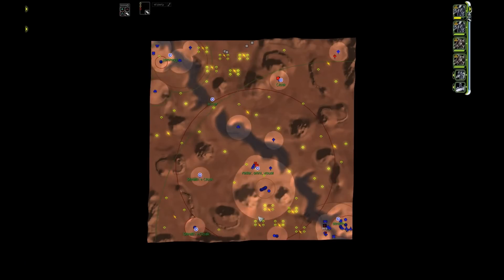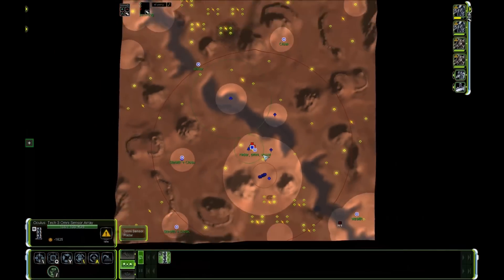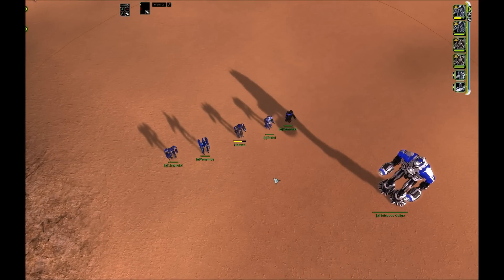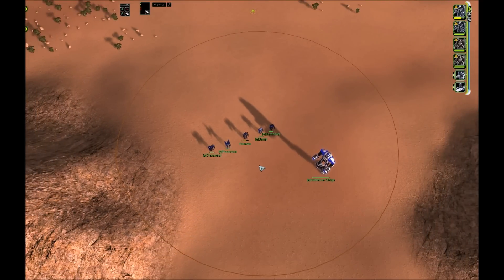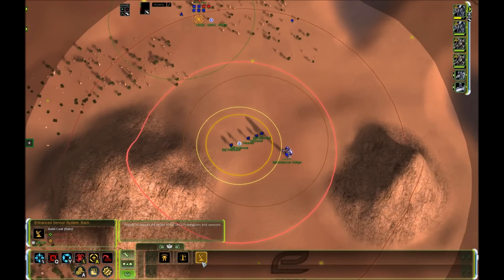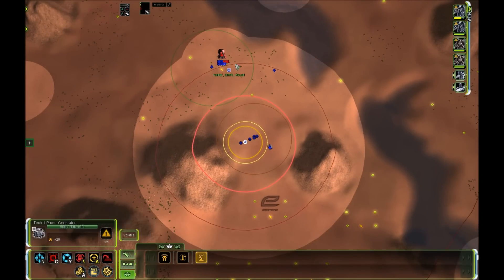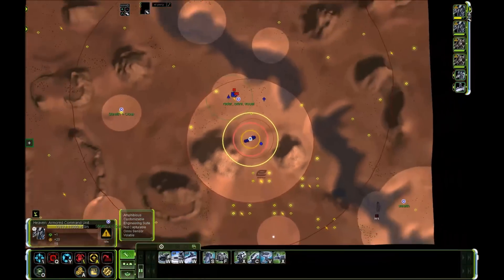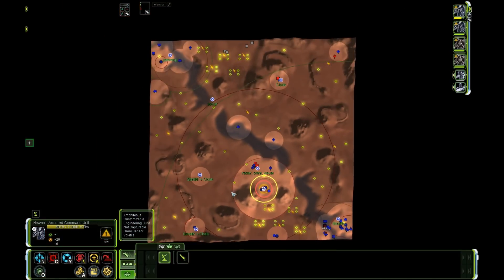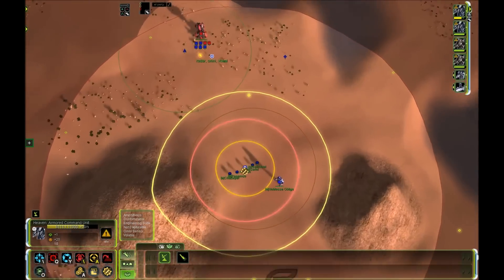The omni sensor is on the omni sensor array, another name for the T3 radar, with the red range being the omni range. All factions' support ACUs and ACUs have omni sensors. Two factions can increase omni range: Seraphim can increase it on their support ACU to a larger range, and Aeon can increase it so that the vision range and omni range become identical on the Aeon ACU — a quite good inexpensive upgrade.